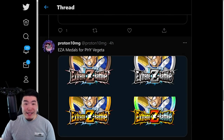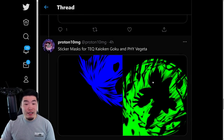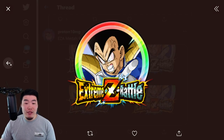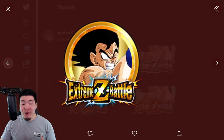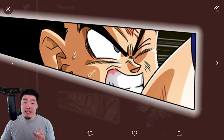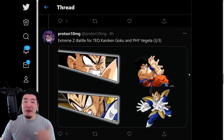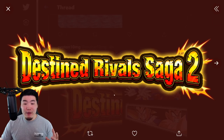We have the Extreme Z Awakening assets for the Tech Kaoken Goku and the Fizz Vegeta — these are their sticker effects. And we have their Extreme Z Awakening medal. These are for the Vegeta, and these ones are for the Kaoken Goku. We also have the Extreme Z Battle event assets for both characters as well. It is gonna be an Extreme Z battle, not an Extreme Z area, so we are gonna be getting the 30-plus stones, the orbs, all that good stuff. More Extreme Z battle assets — that's the event title right there.